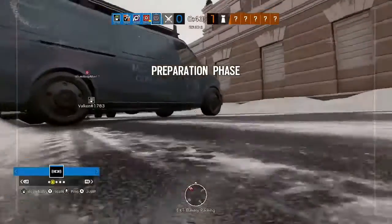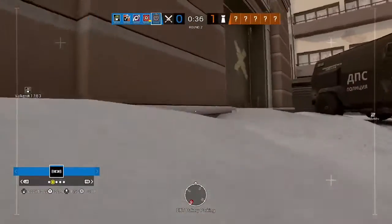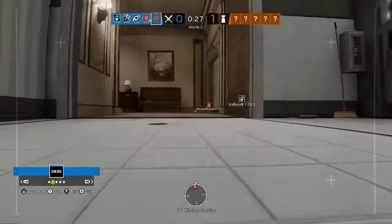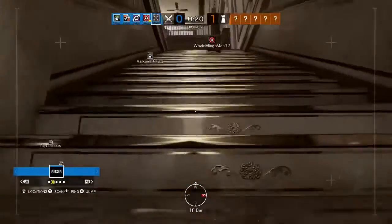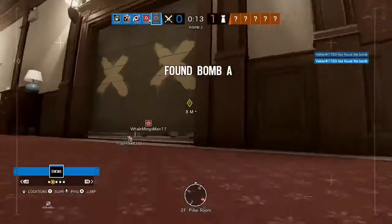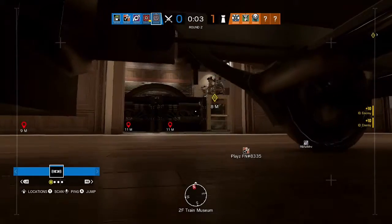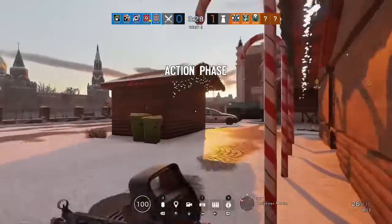We need to locate a bomb. The drone has located a bomb. Insertion in 10 seconds, 5 seconds — you've located a bomb, make your way to its location and defuse it.